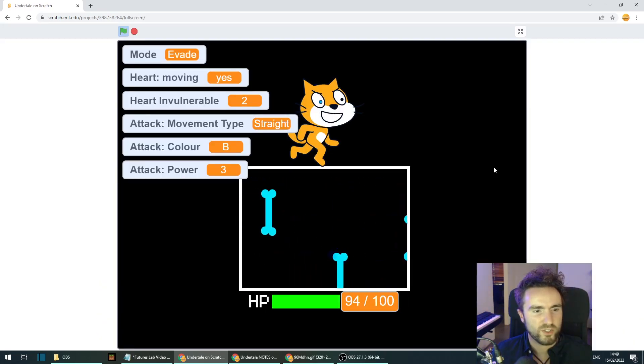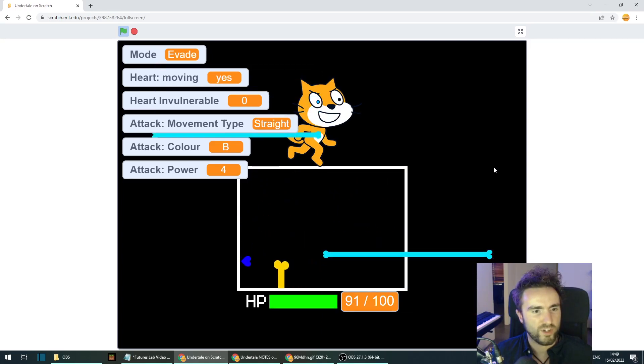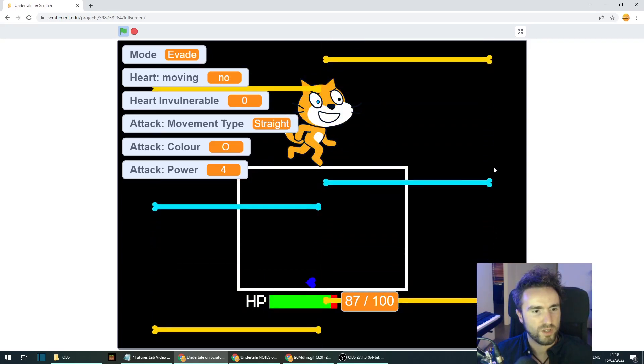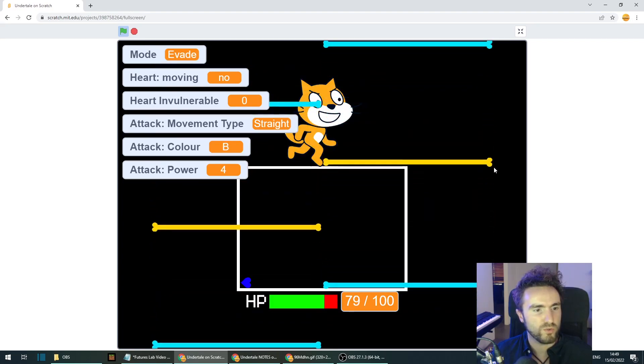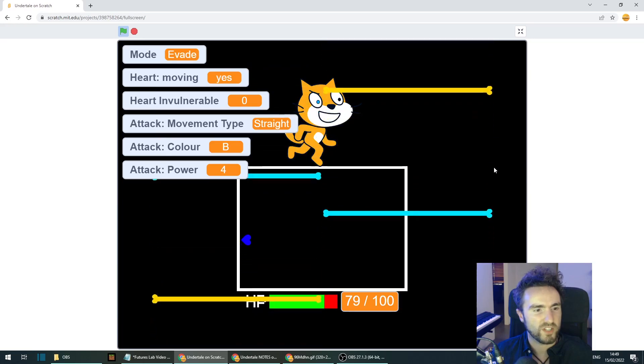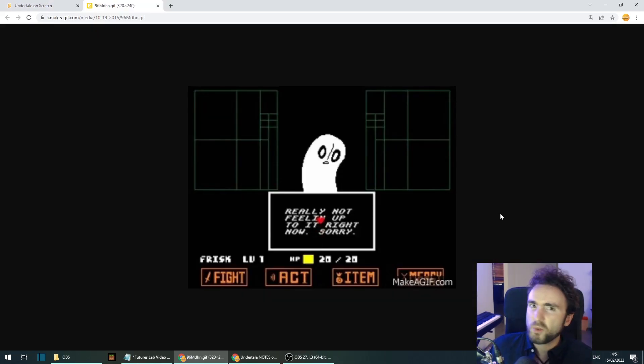That looks good. The orange attacks work — if I just jump, I don't take damage, and if I just move, I don't take damage either. Perfect, that's all working. That was quite easy.